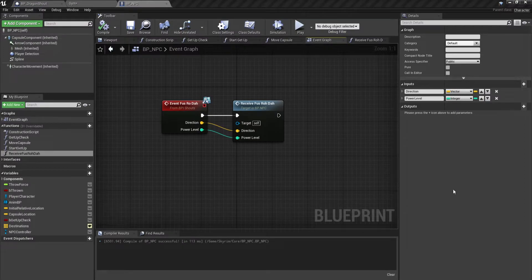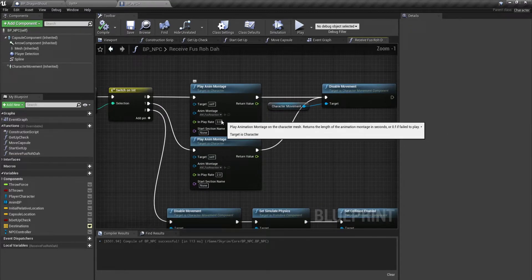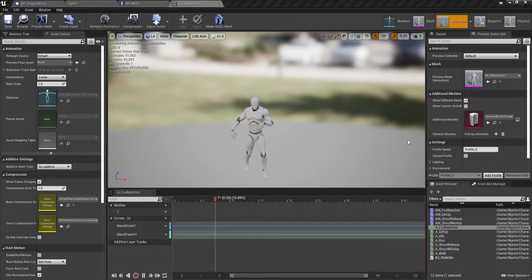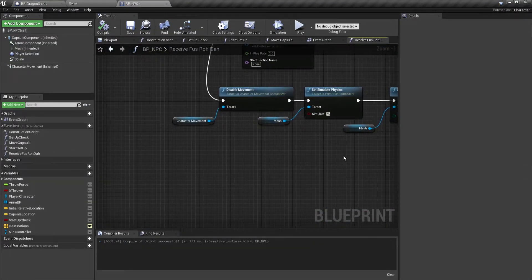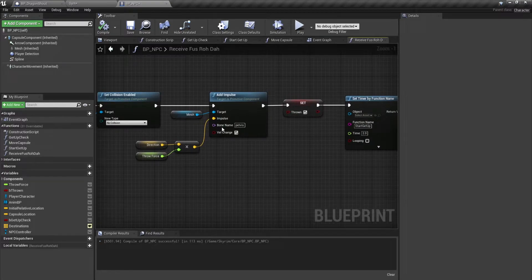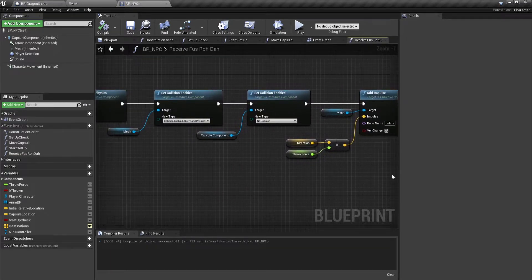Next on the list is the NPC's reaction to the shout. When the NPC is hit by the shout, it will receive a Fus Ro Dah interface call. This interface will have specific behaviors depending on the power level. If the power level is 0 or 1, it will play an animation at different play rates and stun the AI for the duration. We quickly set up an animation blocking using Control Rig, but didn't focus on a polished result since we only need it for feedback. If the power level is 2, the shout will sweep the NPC off of its feet. This behavior is a little more complex because it requires more than just animation — we need to simulate physics on the skeletal mesh to add a directional impulse.